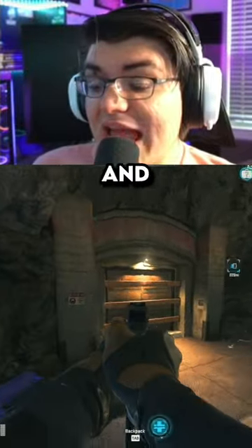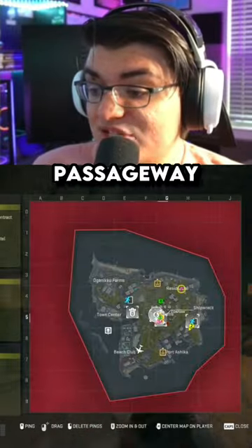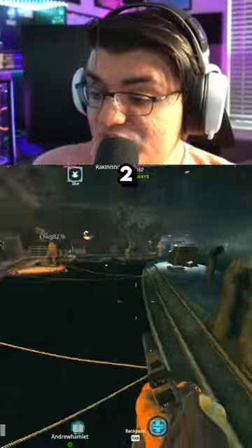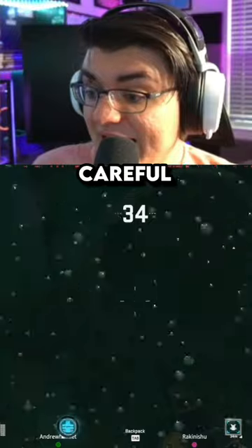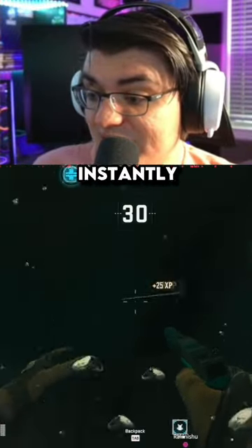You have to do an easter egg to enter this bunker, which has a ton of loot. Head to the underground water passageway right underneath the castle — you're going to see a submarine. There are two different passageways: this first one is blocked off, so the second one is the one we're going to go through. Be careful because there are booby traps here — you want to disarm these or they're going to down you instantly.